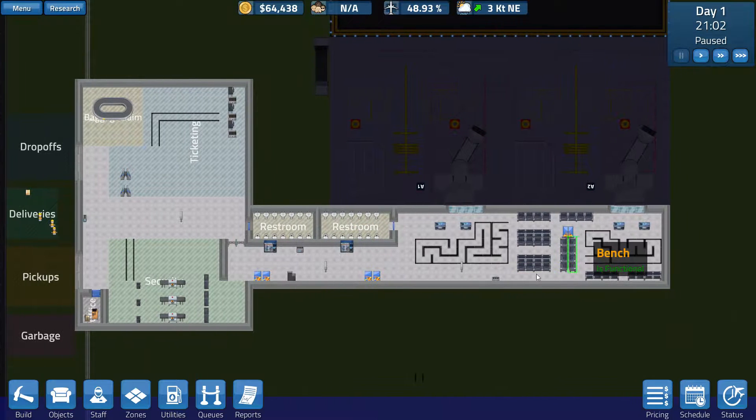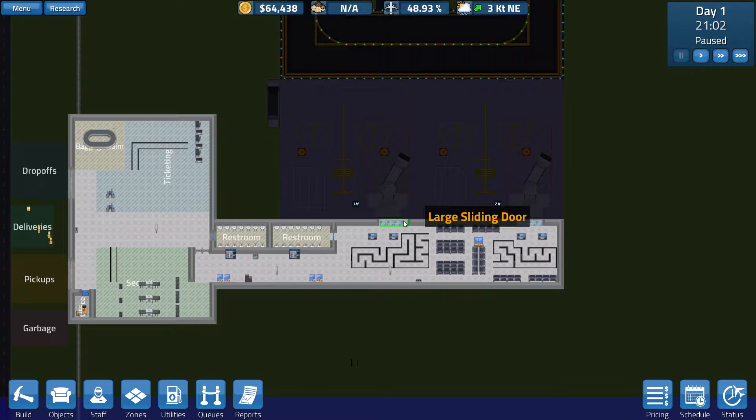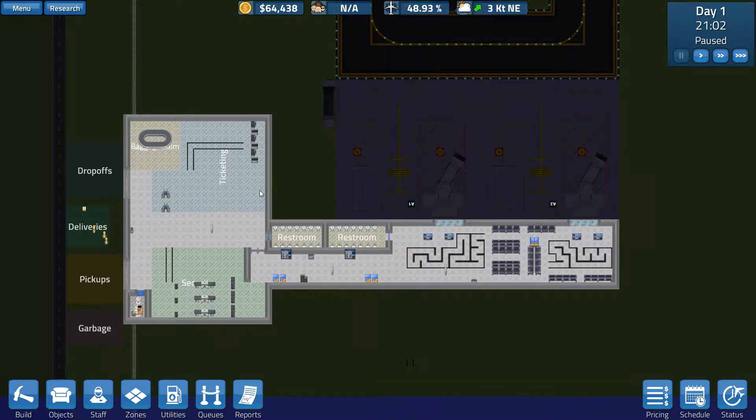When we left off, we had run into some problems at our last airport. I played quite a bit between my last recording and this one. We were researching pricing, and that is the key to making money. But unfortunately, one of the updates caused all of the conveyor belts to disappear from your saves. So I trashed that save and deleted all the saves I had to clear it up.